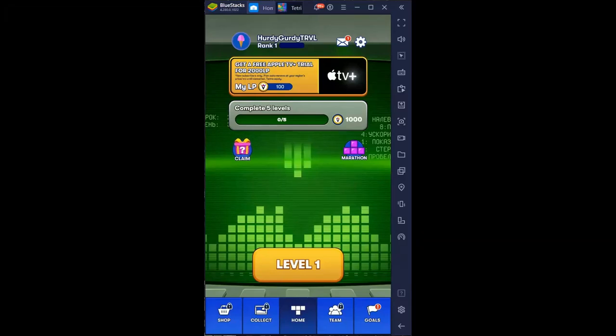Hello everyone, Justin Vacula here with another gaming video helping you make money, save money, and travel the world at low cost. Today we have Tetris by Play Studios, connected to the MyVegas apps. If you've seen my previous video on the MyVegas games, the promise is that we play games — in some cases just sitting in the lobby — earning loyalty points that we can use to save money at MGM properties and other locations.